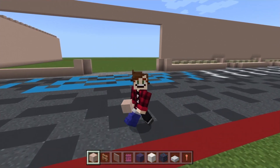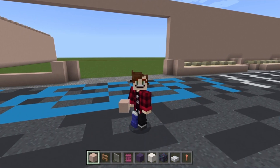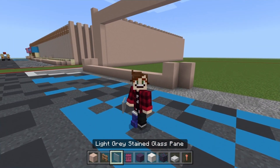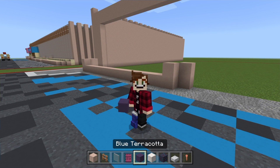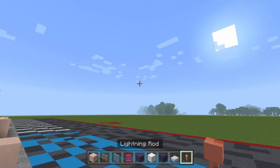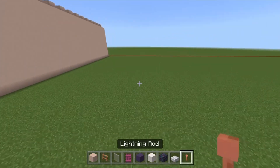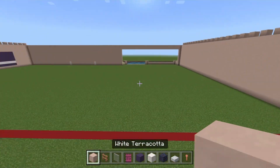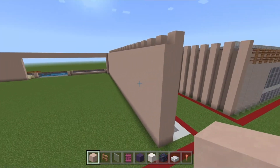I've done a quick hotbar refresh. We've got white terracotta, jungle fences, light grey stained glass panes, crimson doors, blue terracotta, smooth quartz block, warped hyphae, polished diorite slabs, and lightning rods. It's kind of the first time using a lightning rod in a tutorial — maybe the debut of the lightning rod. Sounds like an awesome tale.